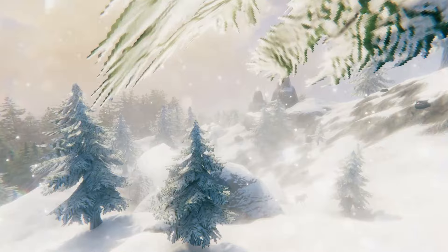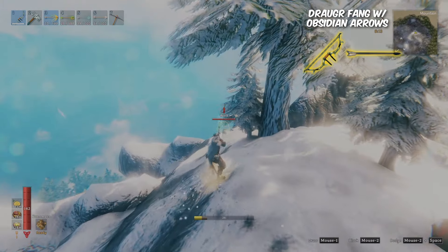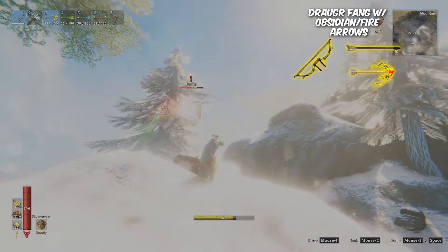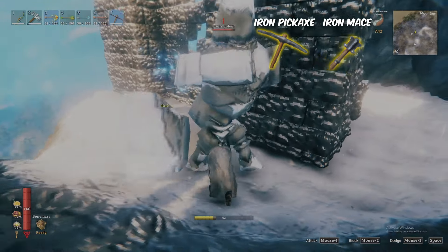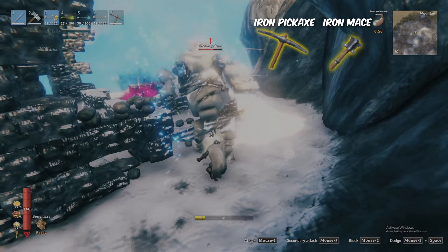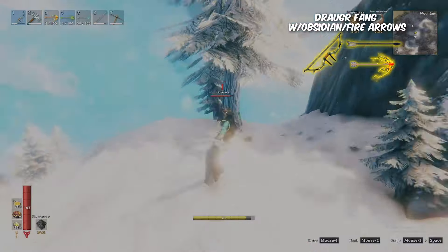The mountains contains creatures in its overworld, and an alternative unique set in its frost caves. In the overworld, the wolves have no weaknesses or resistances, but are immune to spirit. Their airborne counterparts, the drakes, are weak to fire, but also immune to spirit and frost. The stone golem, on the other hand, is the only creature in the game with a weakness to pickaxe damage, being very weak to it, while being resistant to pierce and slash, and immune to fire, frost, poison, and spirit. At night, the fenring will spawn with weakness to fire and resistance to poison.